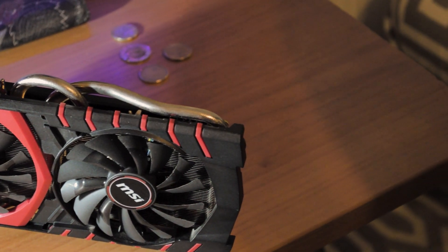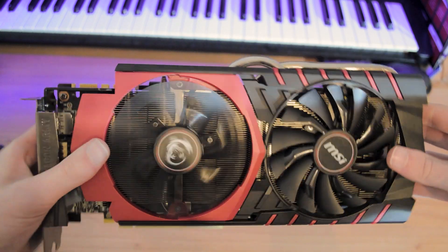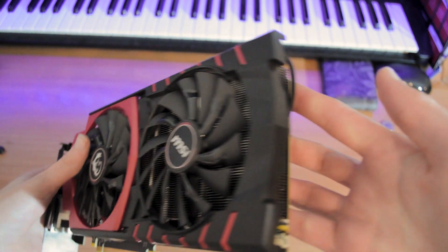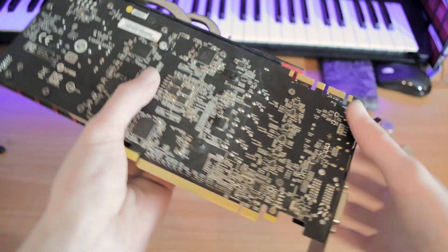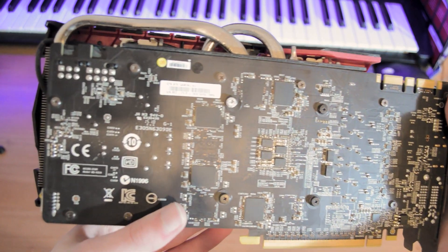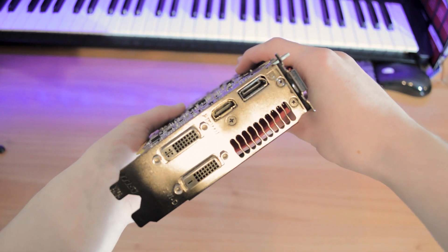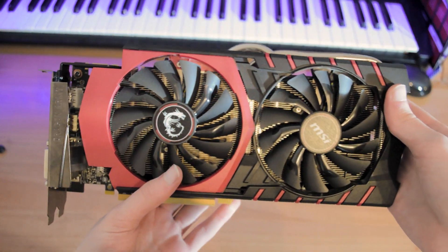Especially for the time it was released — the 970 was released back in 2014. This card has a nice black and red look to it, with a light on top featuring the MSI Dragon logo. These two fans in front seem to be decently sized, so the cooling should be adequate as long as it's in a properly airflowed case. It's also got metal heat pipes on the inside to help disperse the heat, which is definitely helpful on most graphics cards.